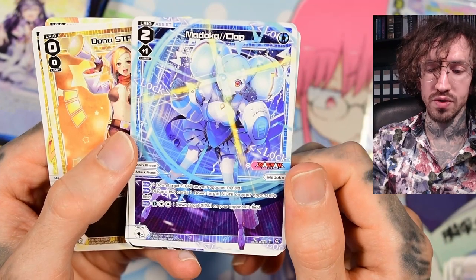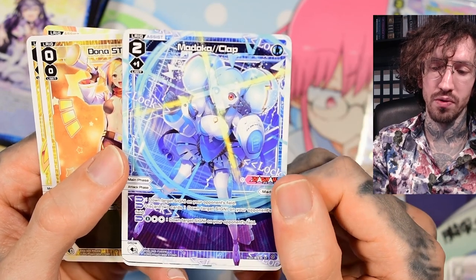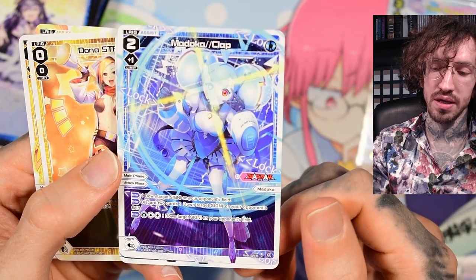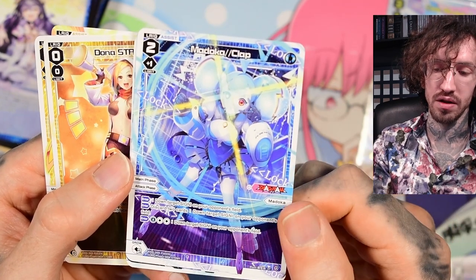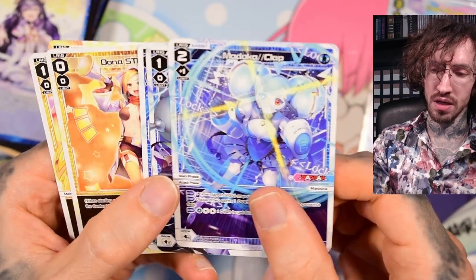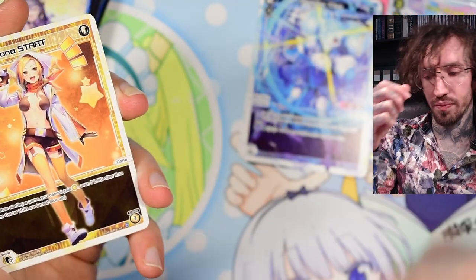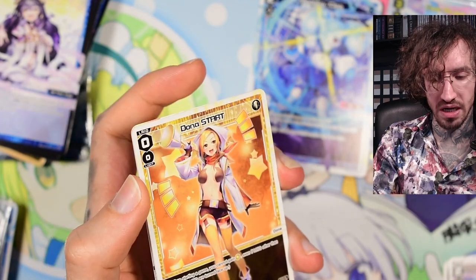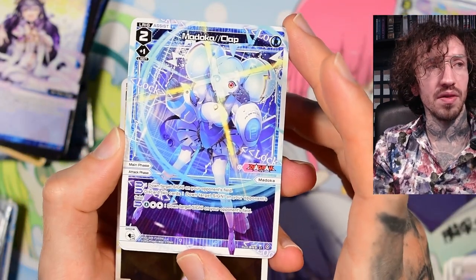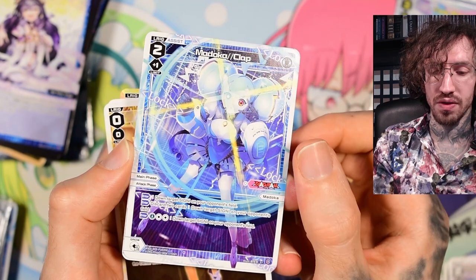Then there's the defensive Madoka Clap, a very common defensive assist Elric. For the cost of two you play it in the opponent's attack phase and down a target signi on your opponent's field. If you discard two additional cards you down two, and when you have a lot of Anna available you can shut the complete field down. In the recent Grand Prix there were a lot of people playing the cheaper Madoka Dab, and I guess with the current meta Madoka Clap could be too expensive.